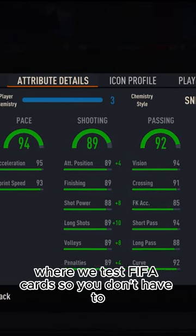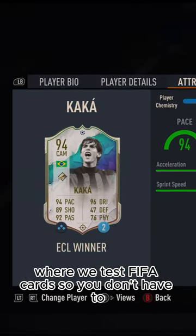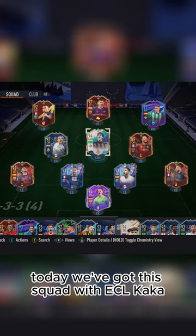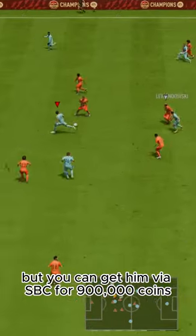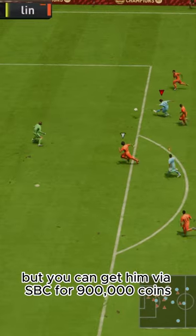Welcome to Baller or Bust, where we test FIFA cards so you don't have to. Today we've got this squad with ECL Kaka. We acquired Kaka on loan, but you can get him via SBC for 900,000 coins.